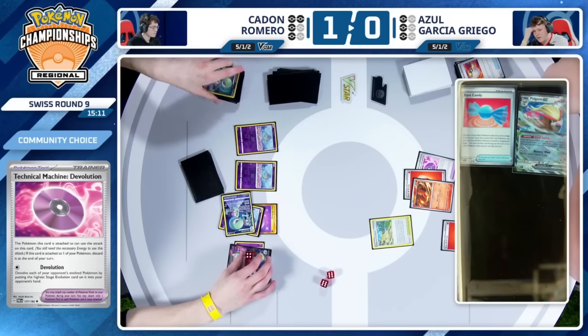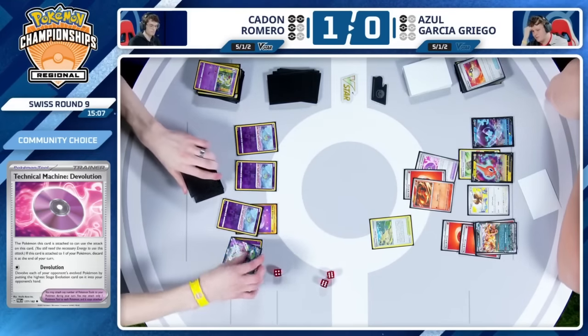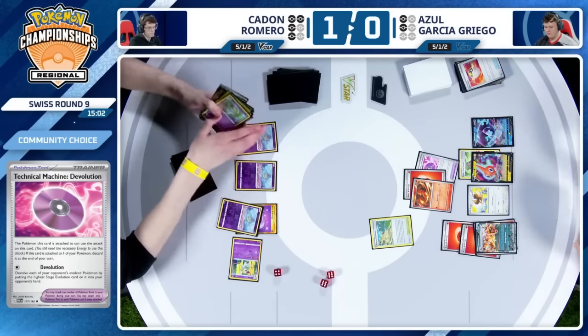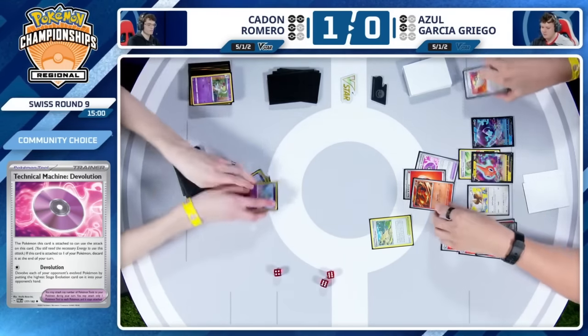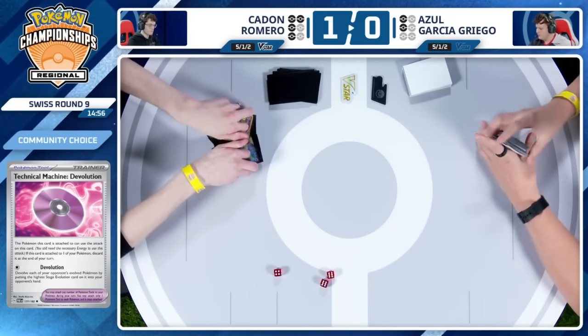You need to put that pressure on early, you have to find that Charizard — but so unfortunate that you just haven't been able to find the right pieces when you get Iona'd. Technical Machine Devolution could come in handy to clean up some of those Pokemon that are heavily damaged. And actually uses the Devolution here — that Rare Candy is going to come back to bite Caden. Now the Gardevoir goes into the hand. 40 damage — that's going to be game two there. Caden says, you know what, I needed all those — I don't think I can win this game. Azul is going to take game number two here.